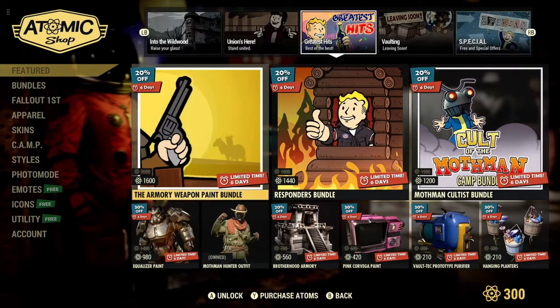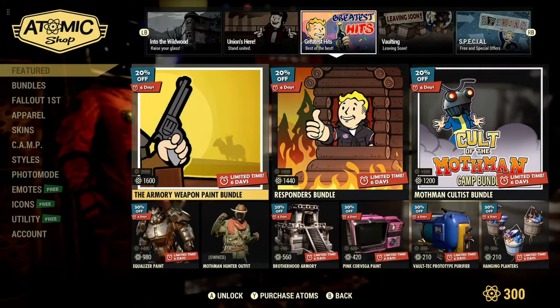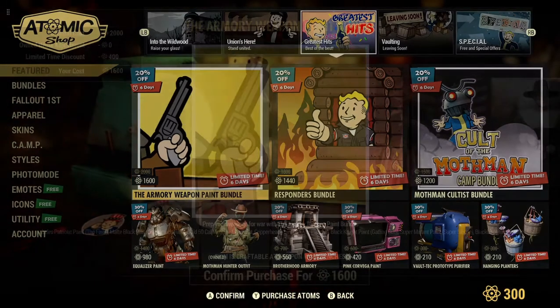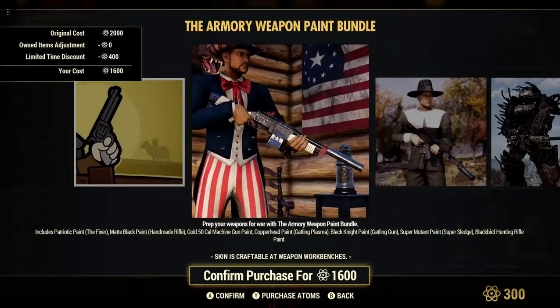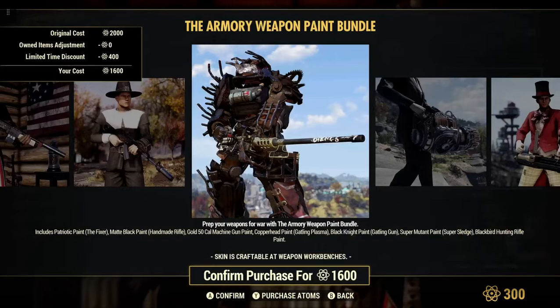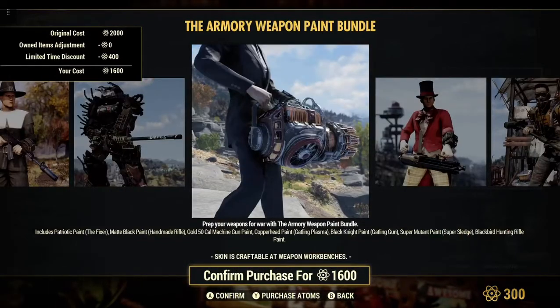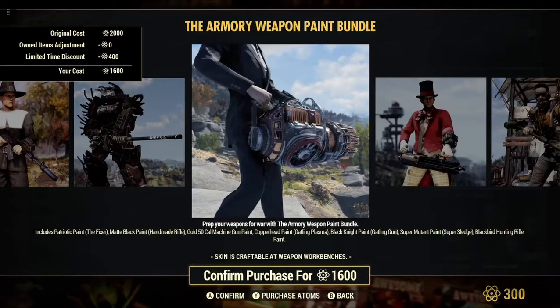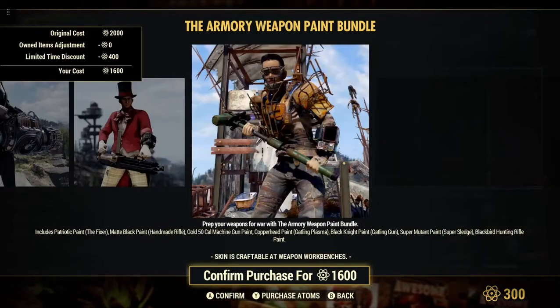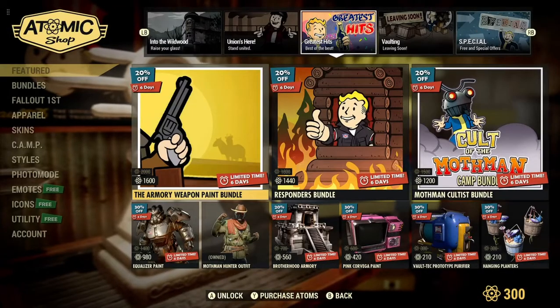So we got Greatest Hits, where we have some sales. The armory weapon paint bundle — patriotic paint for the fixer, black matte, black paint for the handmade rifle, Gold 50 cal gun paint, Copperhead paint for the Gatling plasma, Black knight paint for the Gatling gun, Super mutant paint for the super sledge, Blackbird hunting rifle paint. Not bad — 1,600 atoms, that's a lot though.